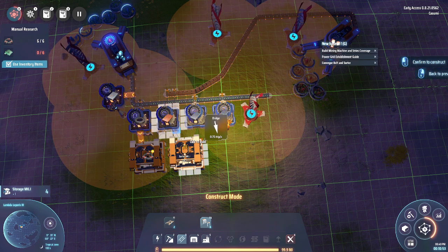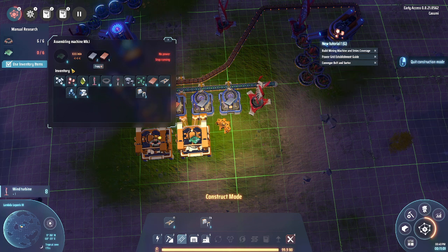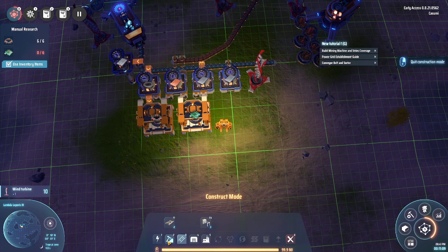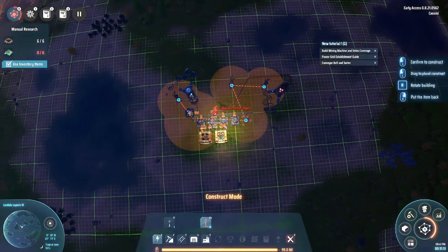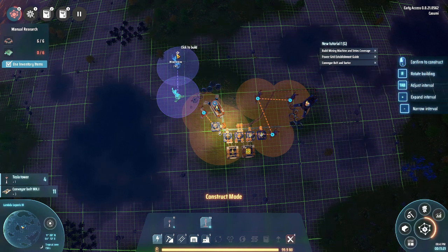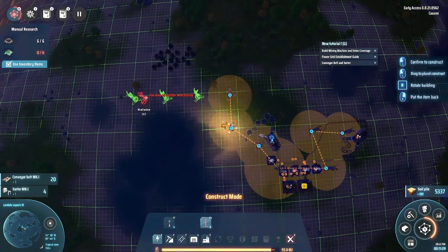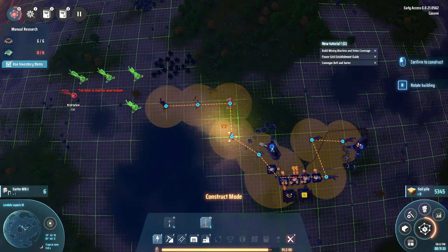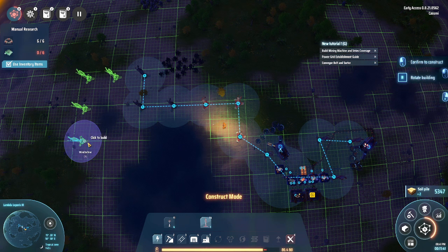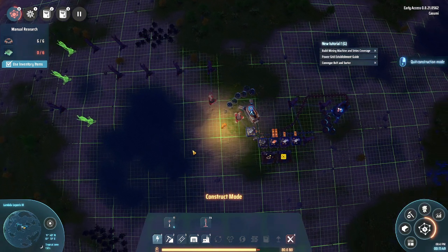It's not a bad thing really — just part of the game. It is important to prioritize the correct things at the right time and not wait for something to complete when you should be building something else. Connecting this up twice because it needs two iron for every one copper. Placing windmills by dragging them out is really easy and convenient, even if the spacing isn't perfectly optimal.